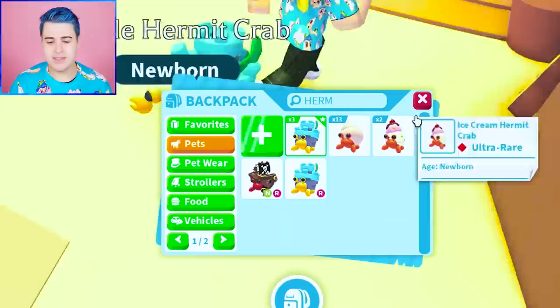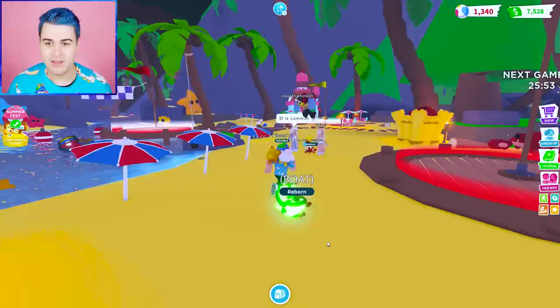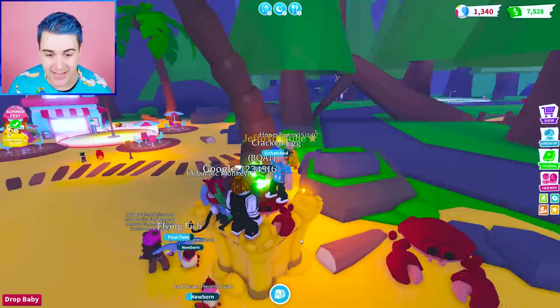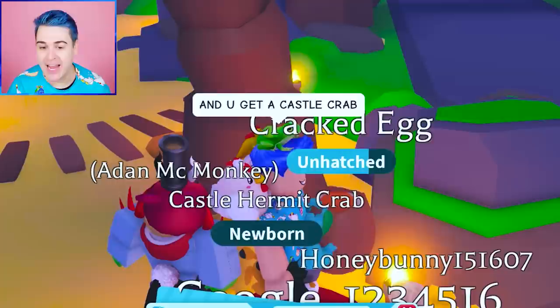Let's think about this. We have the Hermit Crab, the Castle Hermit Crab, the Ice Cream Hermit Crab, and the Pirate Hermit Crab. I wonder if to hatch a regular Hermit Crab you just don't do anything. But a Castle Hermit Crab — maybe you could go to the sky castle. Wait, this is a sand castle. Maybe if we hatch it up here? I can only get so many beach balls, so I need your help. If you guys have any hacks, let me know. If this is a Castle Hermit Crab, then that's a really good sign. No way! No way! The hack worked — open a box on the sand castle and you get a castle crab. We have to try it one more time just to make sure it was not a coincidence.